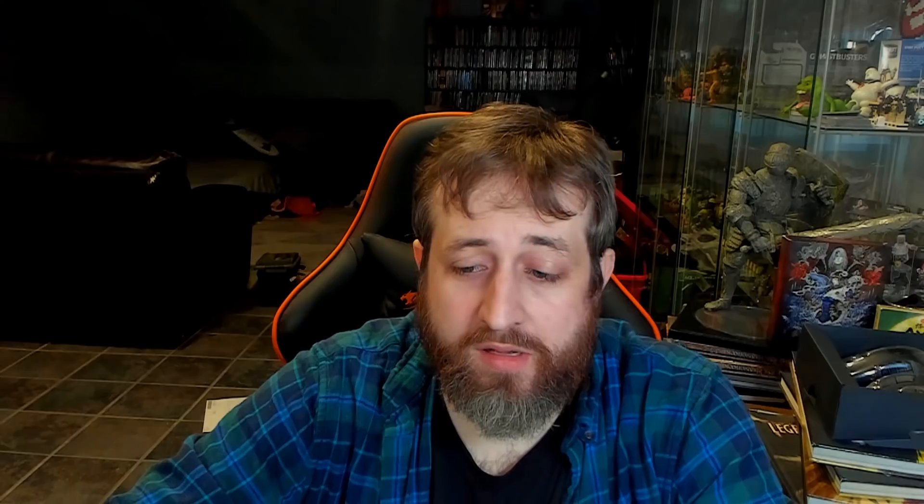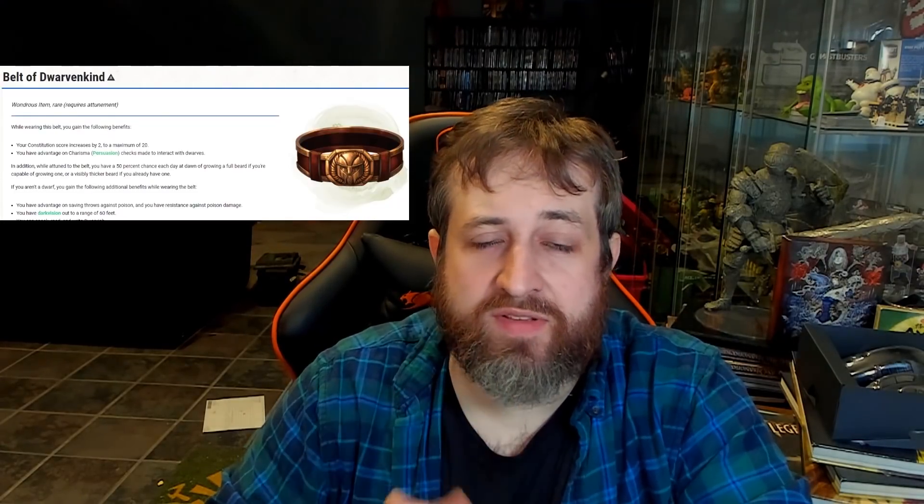Number 7 is the Belt of Dwarvenkind - again, an item I'm quite fond of. This rare attunement magic item found in the Basic Rules or the DMG gives you a bunch of benefits: a plus 2 bonus to your Constitution score, advantage on Persuasion checks when dealing with dwarves, and the ability to grow a beard - or grow it significantly thicker. If you aren't a dwarf, it gives you the following benefits - and these are typically better if you are not a dwarf: advantage on saving throws against poison, resistance to poison damage, Darkvision out to a range of 60 feet, and the ability to speak, read, and write Dwarvish. So this is going to potentially remove the need to use Goggles of Night as one of your infusions.